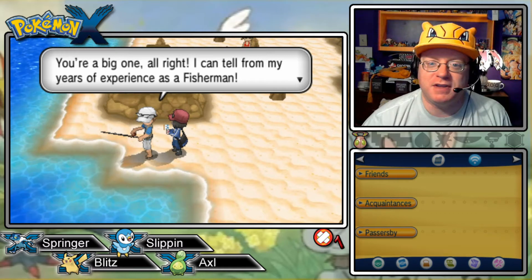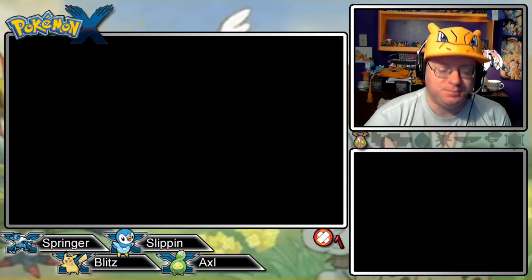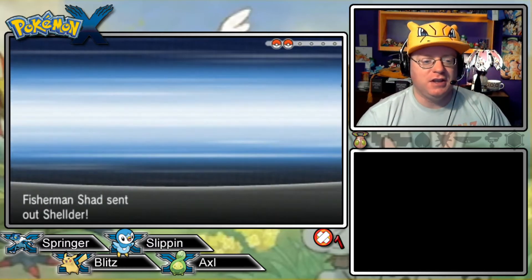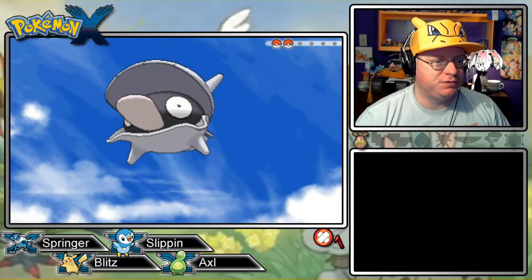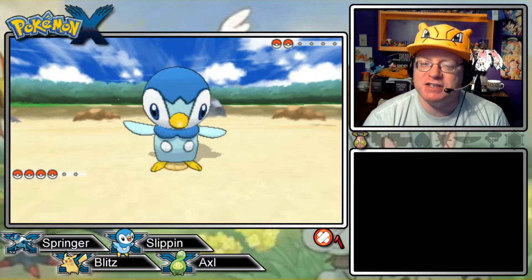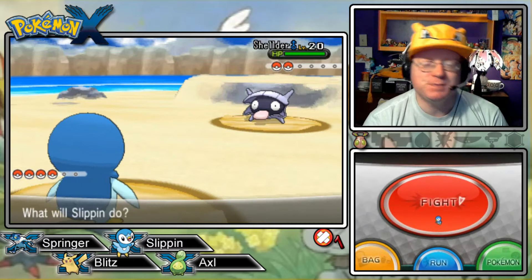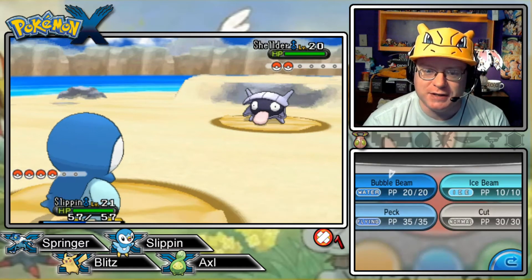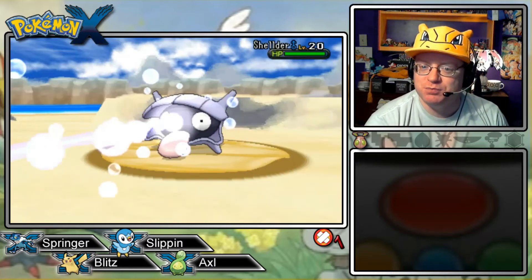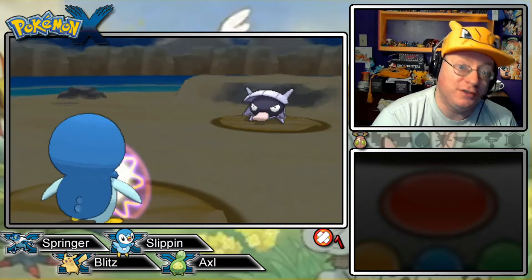A fisherman NPC says he can tell it's a big one from his years of experience. I'm doing some bulk recording — getting several episodes done back to back, which makes things easier throughout the week but I didn't really anticipate all of this. There's a level 20 Pokemon here — let's go for Bubble Beam instead of Peck, though its special defense isn't great. And now we're confused.